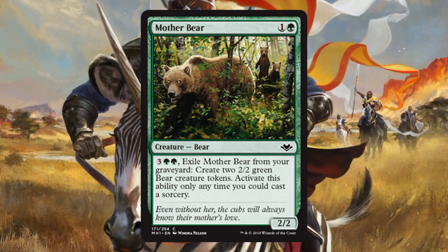Mother Bear is another bear for that Commander build — a 2/2 for two. If it's in your graveyard, for two green and three, you can exile it and get two 2/2 green bear creature tokens. You can only activate it at sorcery speed, so you can't do it on the fly. But I think it's pretty good for Limited purposes, especially since this is a common — it's a really nice value common for Draft or Sealed.